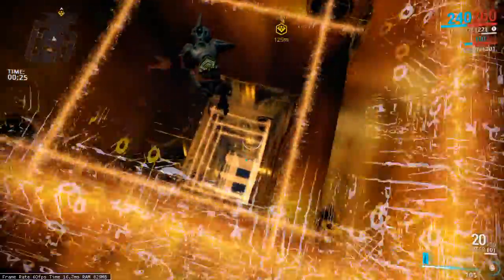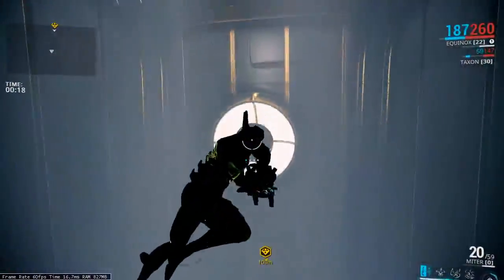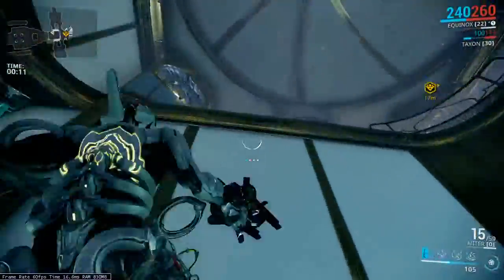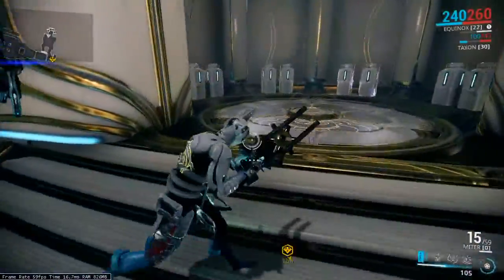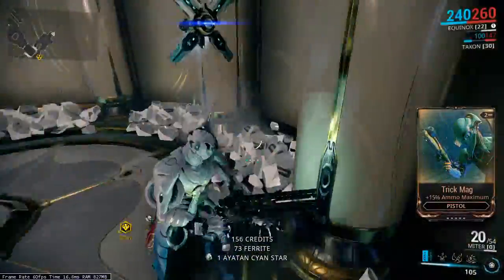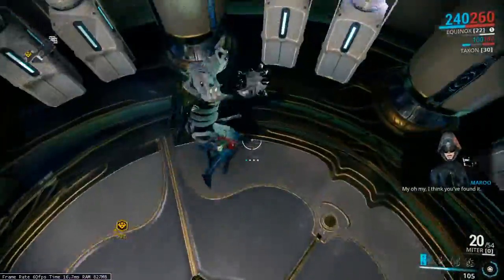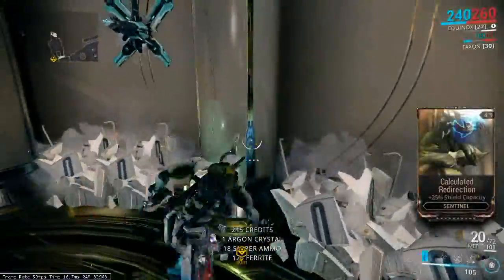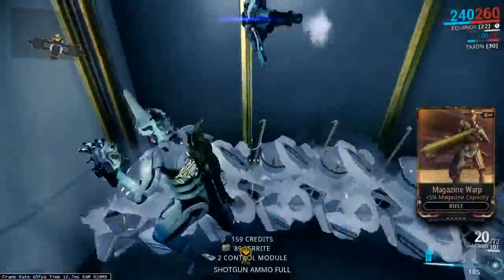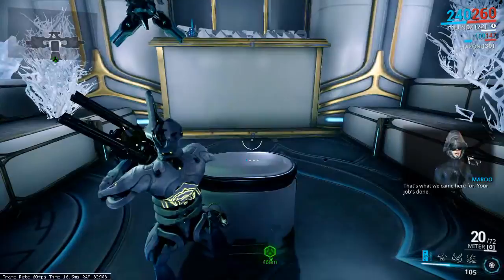So we have this one again. At least this is actually a void tower mission, so we might be able to get some odds here. My oh my, I think you found it - Darken crystal. And I guess that's a Maya sculpture. That's what we came here for. Your job's done!